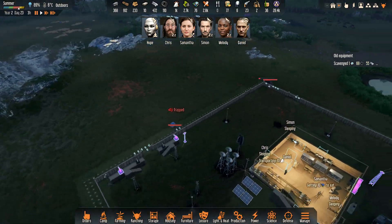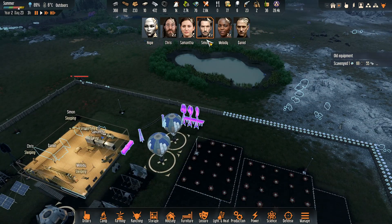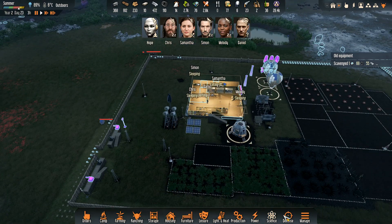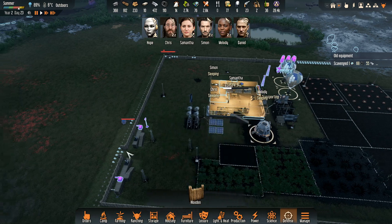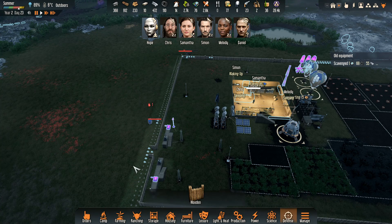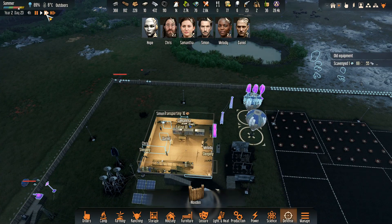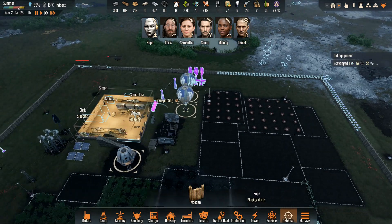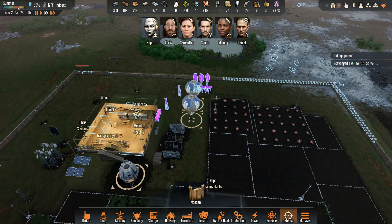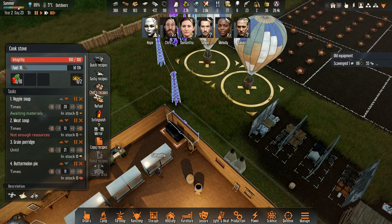I've got more important things to worry about. We've got stone there - Simon, I want you to mine the stone because I want to put in the old defense zigzag here - that should give us a little bit more protection. All right, they've got plenty to be building there. Hope's going to play darts.